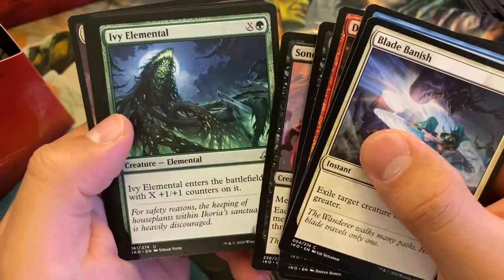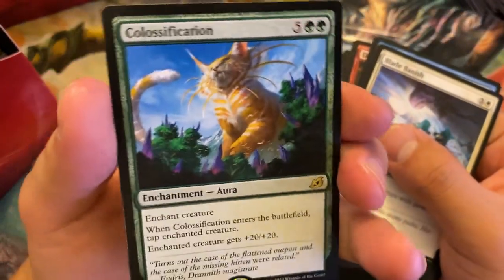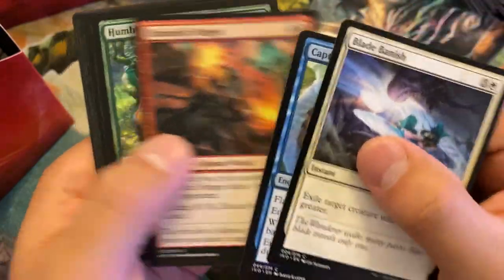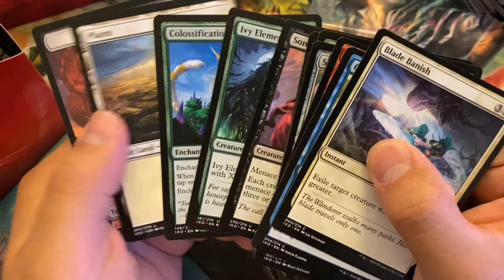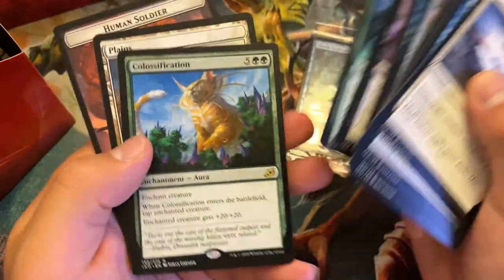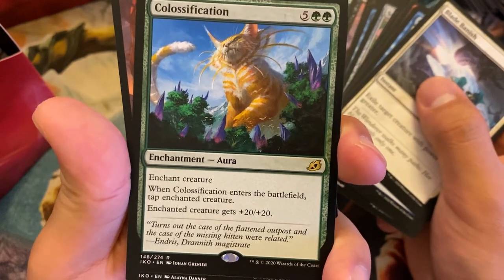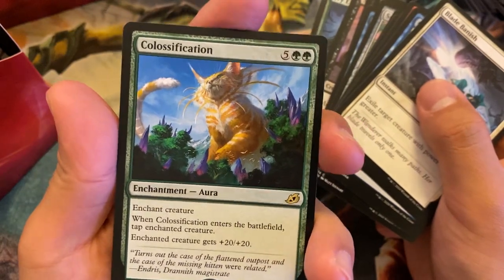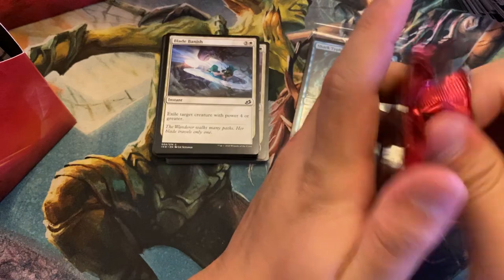Nothing too exciting. Classification — I've never drafted this card yet, so give me some feedback on that. I'd probably just take Blade Banish here pack one pick one, just because it's really hard for me to see this working out in limited because of that tap enchantment creature. If you have plenty of creatures with Trample and your opponent doesn't have much removal, I could see it doing work, but I'm not too keen on it. It costs a million mana as well.